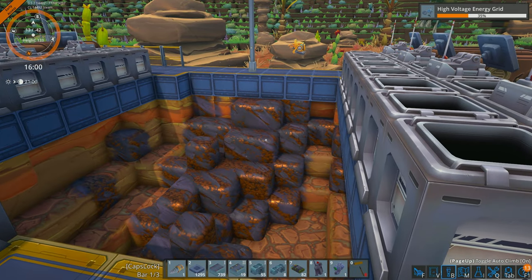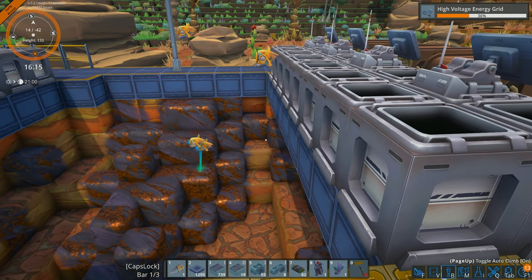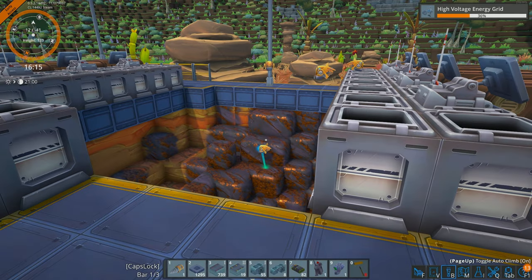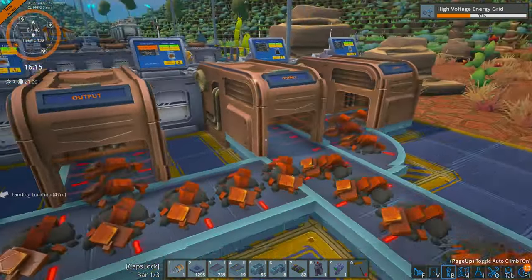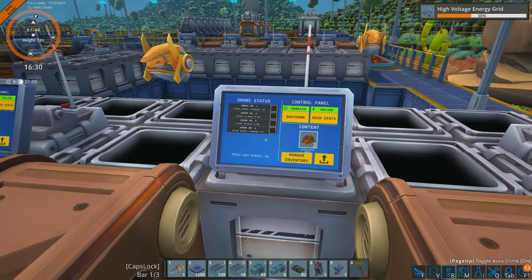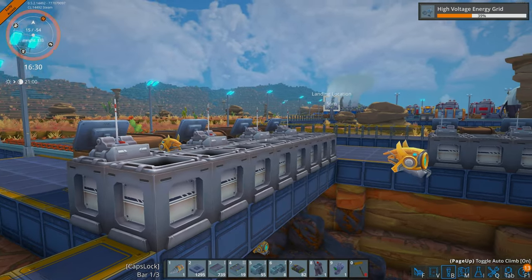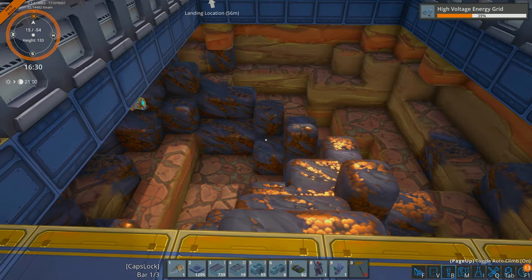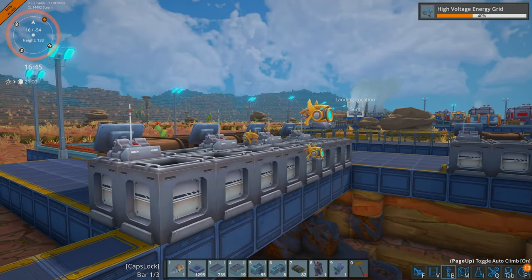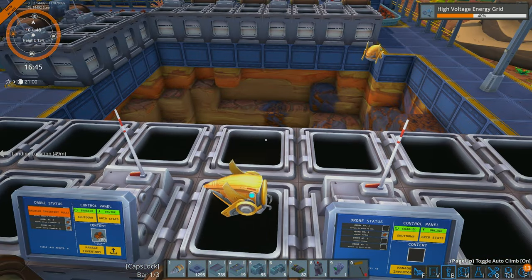A lot of people ask whether ore is depletable or infinite. It is depletable, but further down the tech tree there is something that makes ore unlimited. So yes it depletes, but it can be made infinite later. The yield number you see on the extractor varies because it depends on the travel distance the drones have to cover from the drone port to the ore — the closer the ore, the faster the yield, which affects the efficiency of your belt lines.